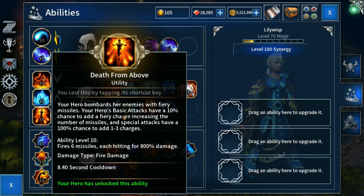Looking at the Death From Above skill, it's really useful in experience farming. A hero bombards enemies with fiery missiles. Basic attacks have a 10% chance to add a fiery charge, and special attacks have a 100% chance to add one to three charges. Our basic attacks here are auto attacks, Frost Bolt, and Arc Lightning; our special attacks are Immolate and Frost Nova. As we're casting Immolate and Frost Nova constantly, we're constantly rebuilding charges, and with the shoulders equipped we get 100% more charges.